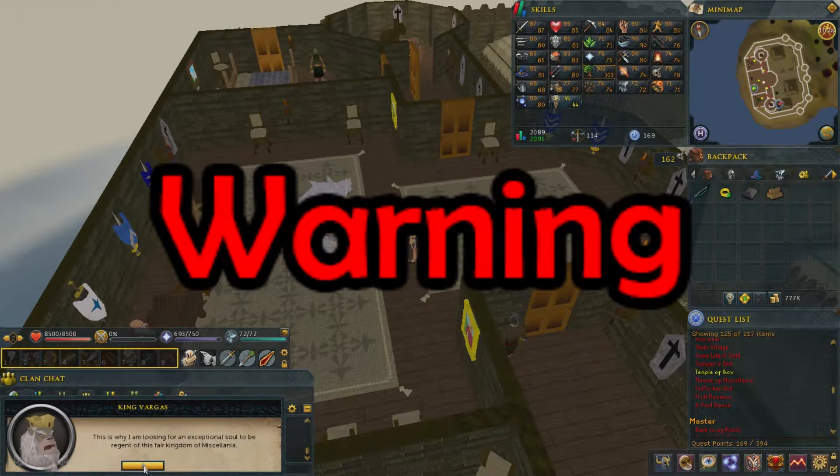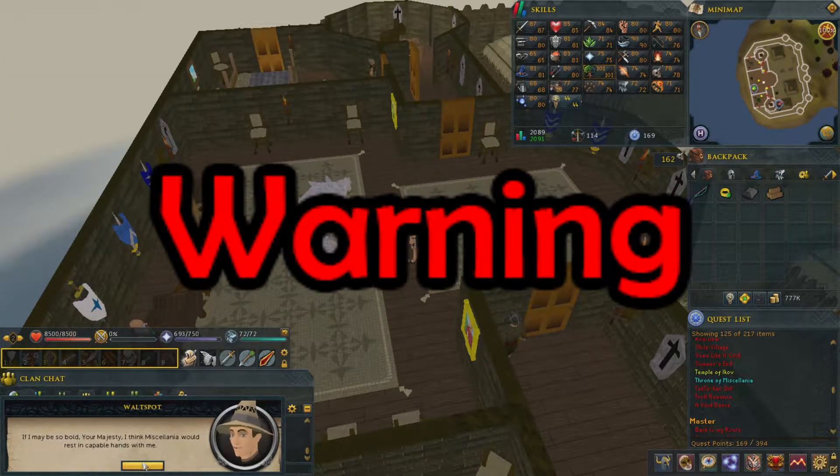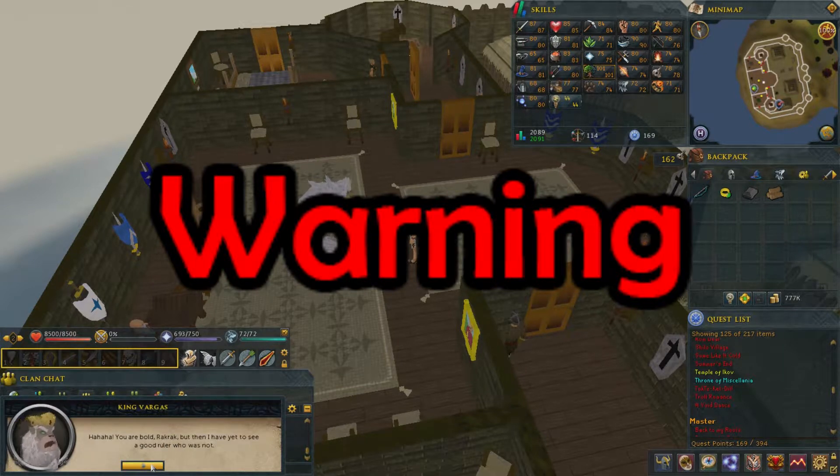Here is a big warning. From this point on, you must befriend the queen across from the island, become engaged, and get the approval of everyone else on the island. If you leave the island at any point after doing any of those, the progress will be automatically reset and you'll have to do it all over again. Make sure you have everything you need before going any further.